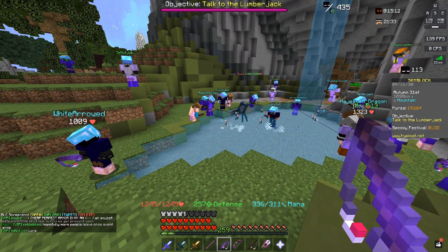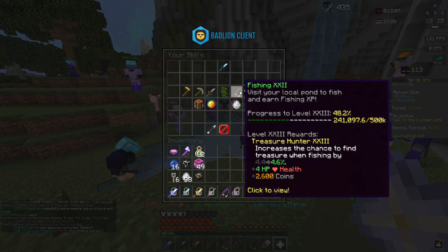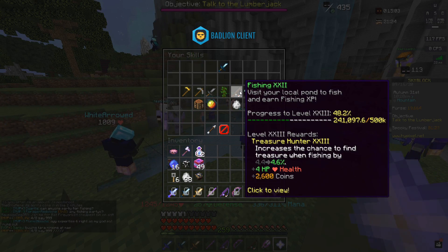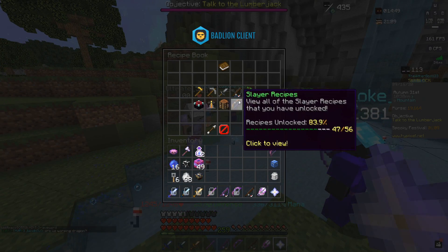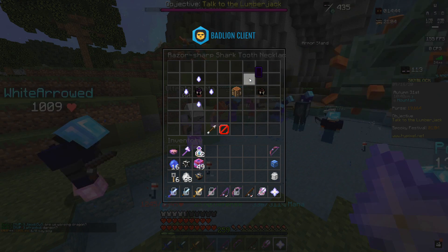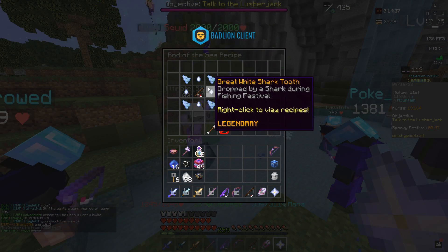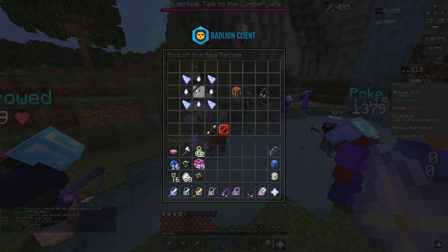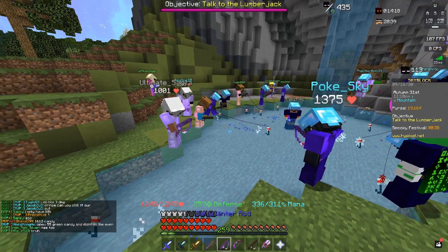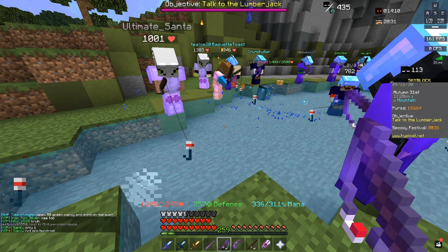We've got about a minute and a half until the event starts. My current fishing skill is only 22, which means I cannot fish up great white sharks — you need fishing 24 for those. Because of that, I can't get the razor sharp shark tooth necklace or the rod of the sea, and I also can't get the legendary Megalodon pet, but I wouldn't be expecting that anyway.